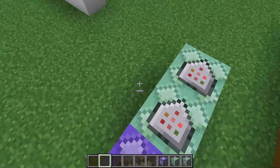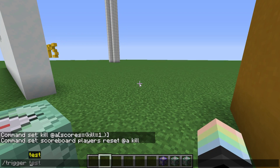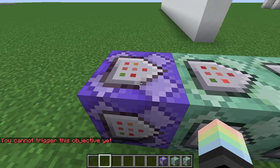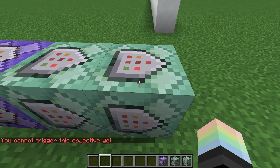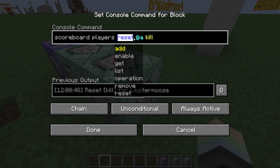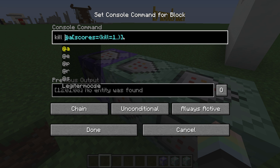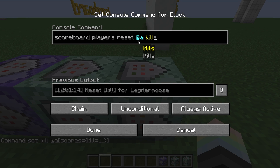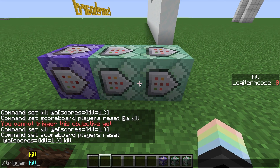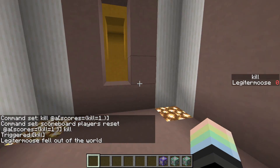Let's test our work. Trigger — oh, it doesn't work. That's because it will never be enabled for us: enable happens, then kill check happens, then reset happens, then we get to interact with it. At that point it has been reset. Fun fact: resetting a player's trigger is the same as disabling it. So we'll add this same @a score kill one dot dot condition to the reset command. If your score is one or higher, it'll reset you back to zero. So trigger kill — hey, we died! And we respawned safely.